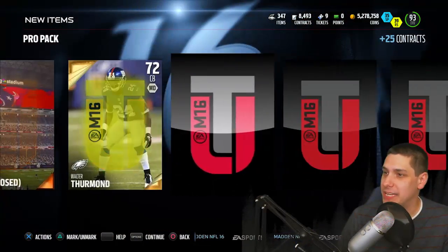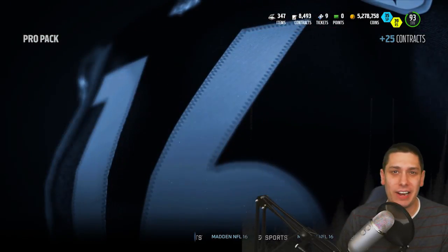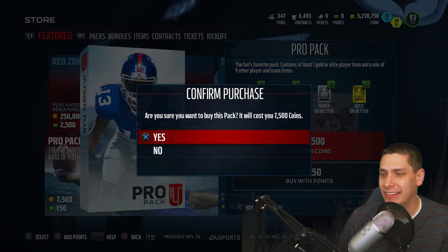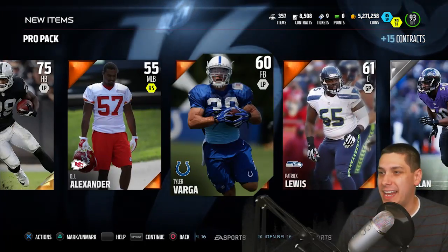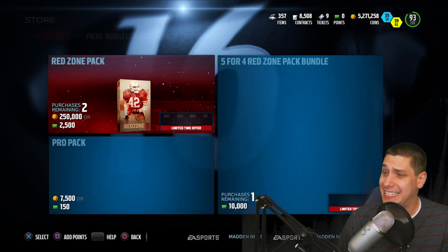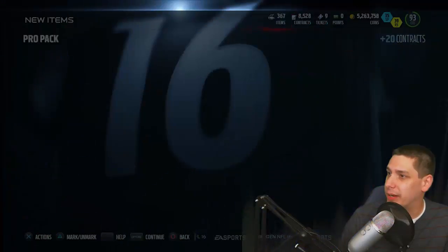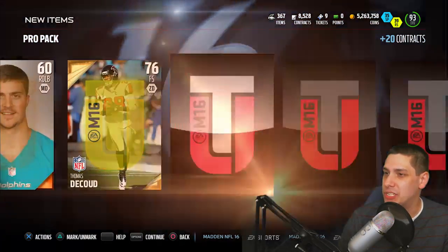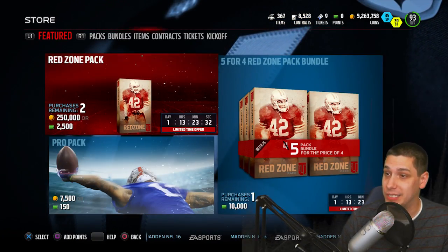What are you guys getting out of your packs lately? Have you guys pulled anything good? We get a 72 overall gold there, and we get another one here - Altron Verner. Are you guys getting anything good out of your packs right now? I feel like I haven't really had a whole lot of great luck lately with packs. Not like awful luck, because I did get the Gronkowski collectible in my most recent pack opening as part of the bundle topper. But other than that, doing the standard pro packs has not been a good decision for me lately.